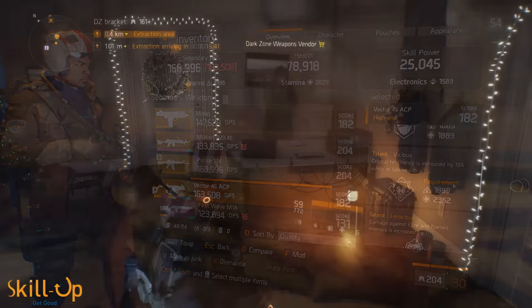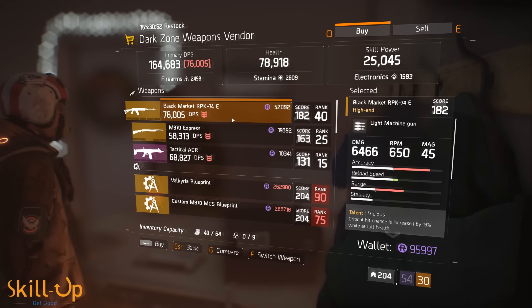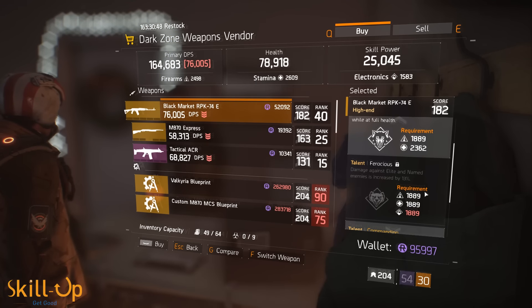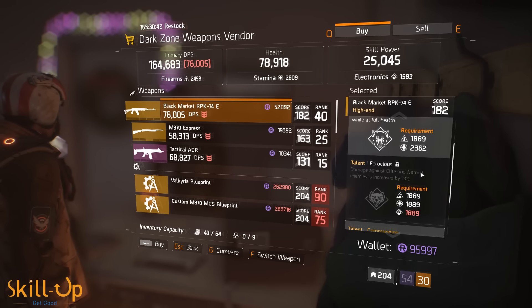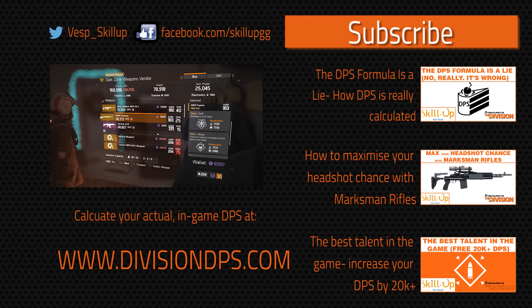At the dark zone vendor, there's nothing worth buying except for the 204 M1A blueprint - but you need to be dark zone rank 75 to get it. If you are that rank, absolutely pick it up and roll as many as you can. It's a fantastic weapon even post-nerf - the M1A will still be extremely strong in 1.2, so you could do far worse than picking up that blueprint.